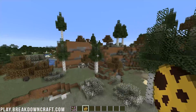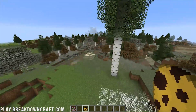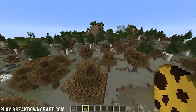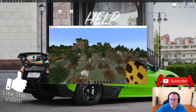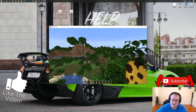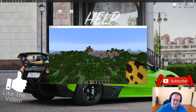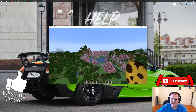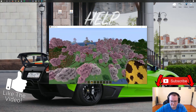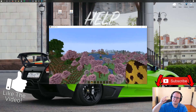That is how you download and install Biomes of Plenty in Minecraft 1.15.1. If you have any questions, let us know in the comment section down below. Be sure to give this video a thumbs up and subscribe if we helped you install Biomes of Plenty. Come join us on Play.BreakdownCraft.com — we have custom Skyblock, survival servers, medieval survival, aquatic survival, and a factions game mode in development. What's the name of this biome? Cherry Blossom Grove — I like it. I'll see you all in the next video.